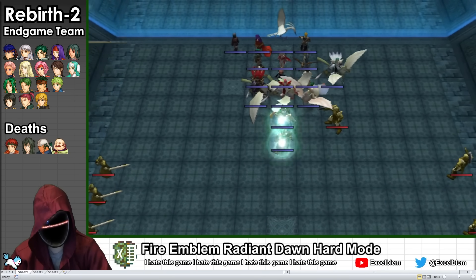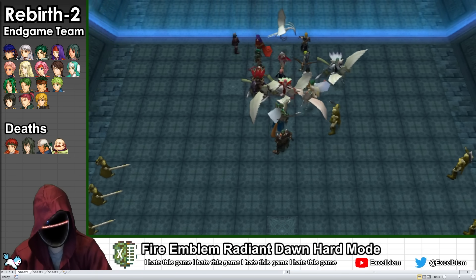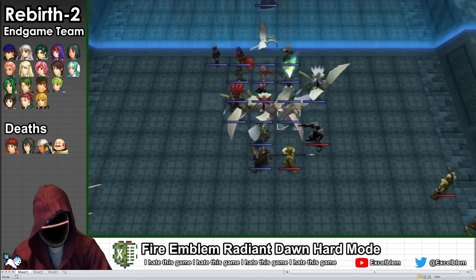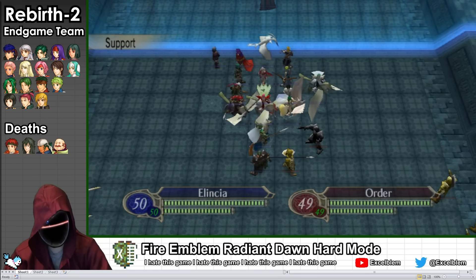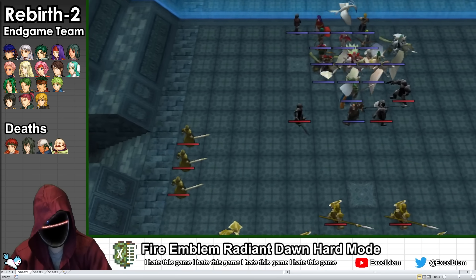There are an incredible number of enemies on this map — only 32 start on the field, but 91 arrive over time as reinforcements. The map is very open with little terrain, making it difficult to funnel XP, so fighting all the reinforcements is more trouble than it's worth.